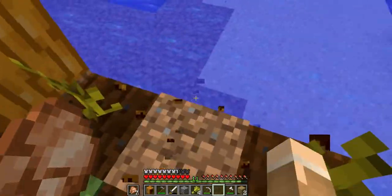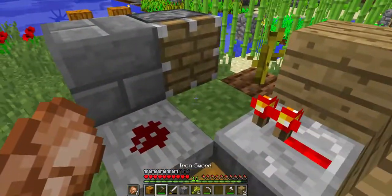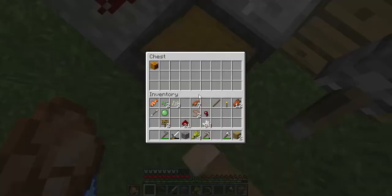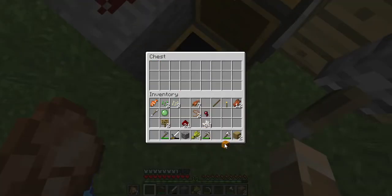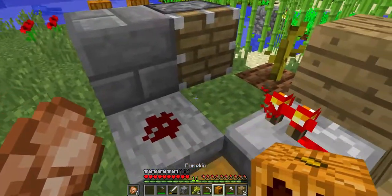So I'm gonna show you how it works. I take this pumpkin, and when a pumpkin grows like that, it comes down to the chest. Because for a second it counts as a block, making the signal travel, powering that distance.